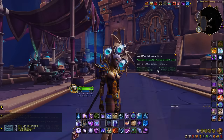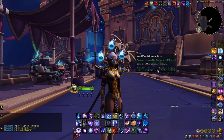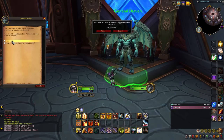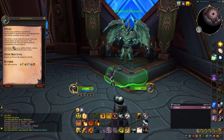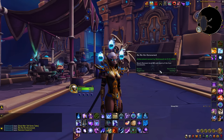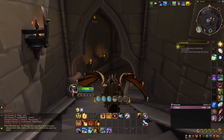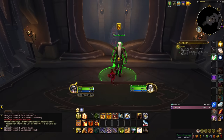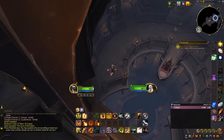Next we have Renown and Covenant campaign achievements. Starting off with Dead Men Tell Some Tales, which requires you to complete every Covenant campaign — pretty easy to do. Go to Oribos, join a Covenant, go through the entire storyline until you finish it fully, then switch over your Covenants back in Oribos. The next achievement is Re-Re-Renowned, where you'll need to earn 80 renown for every one of the Shadowlands Covenants. However, there are already a lot of in-game catch-up systems in place, so you should be able to get through all the renown for all the Covenants passively as you do all the other in-game activities.